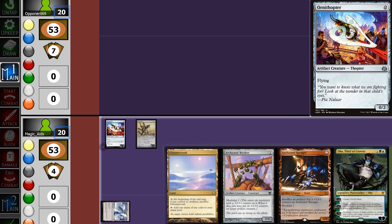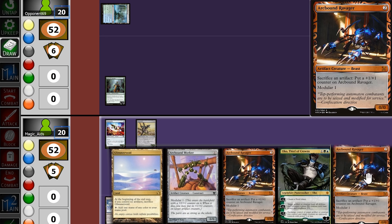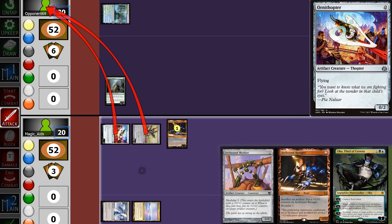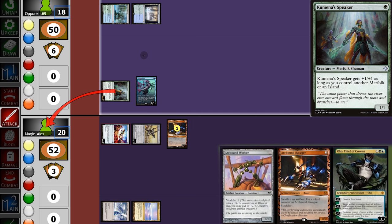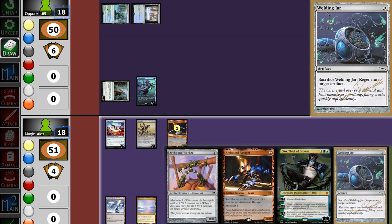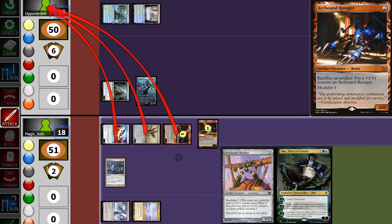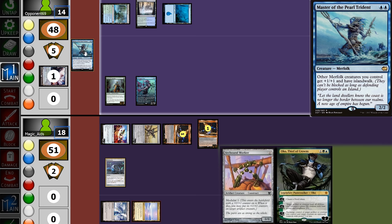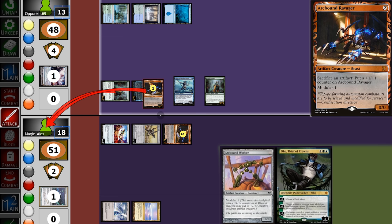Opening hand: 2 lands and a good curve, so we'll keep. We start with Ornithopter and Signal Pest. Opponent starts with a Speaker, and we pull another Ravager. We play the Ravager and attack for 1; they go to 19. They play an Adept revealing Speaker, then swing at us for 2. We pull a Welding Jar, play it and a second Ravager, then swing for 3. Opponent casts Master of the Pearl Trident and a second Speaker, then swings at us for 6.